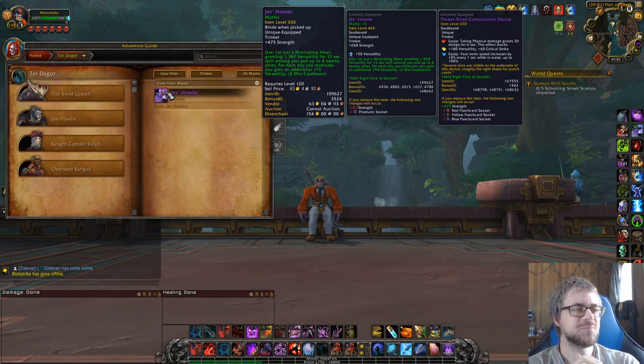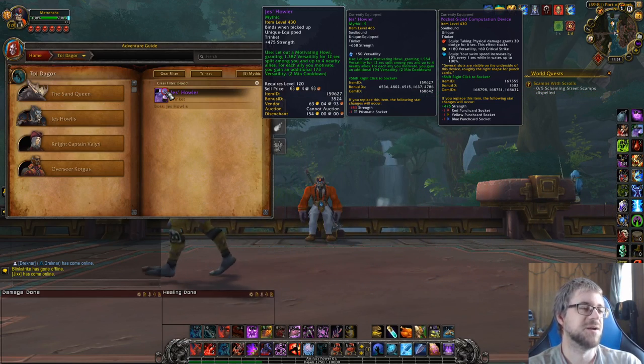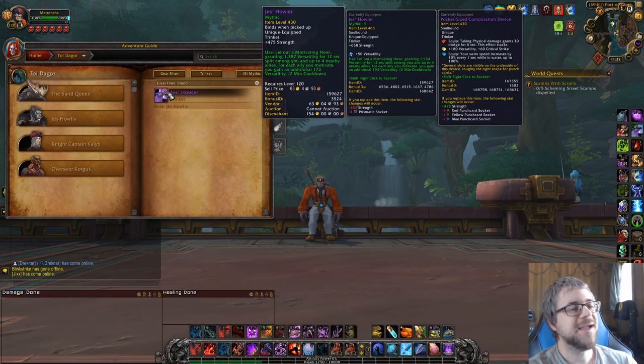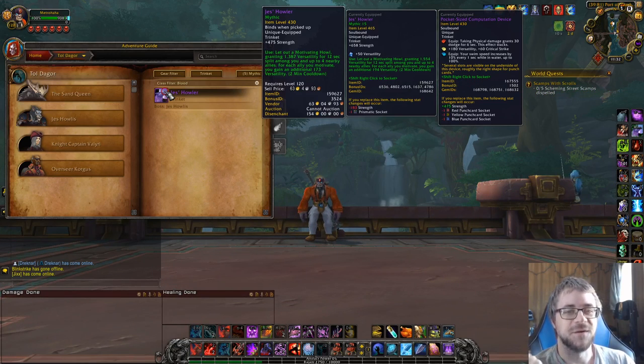We were talking about how the Verse Amp meta has taken over. The corruptions that increase the amount of versatility you gain from all sources — Jess's Howler is a source of versatility. Jix brought it up in raid. He asked whatever happened to that trinket that used to be overpowered and gave a lot of versatility? I actually have one with a socket in my bag. And I can tell you: it does benefit from Verse Amp.